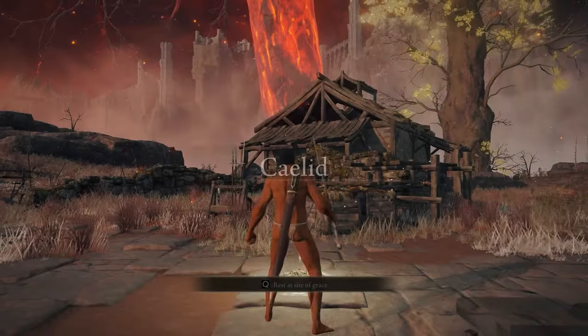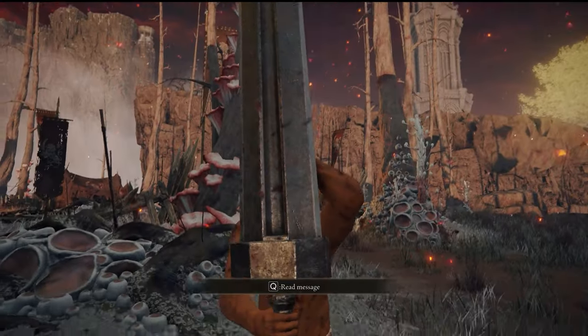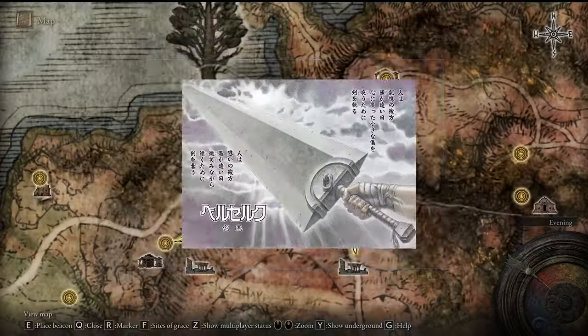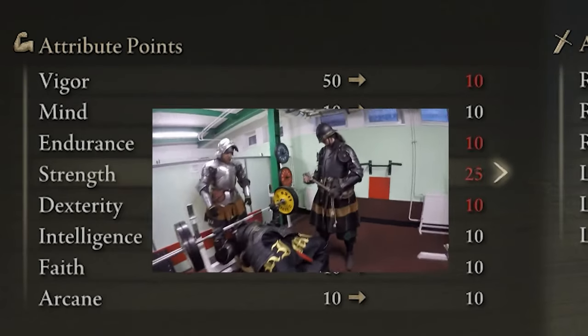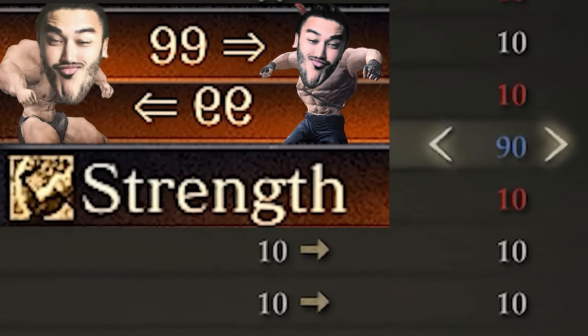Then you'll want to run over to Caelid — here you'll meet a ton of dogs. Don't worry though, you can just grab Guts' massive hunk of iron. Then you're gonna want to start speccing all of your runes into strength, since we're Chad Greatsword users.